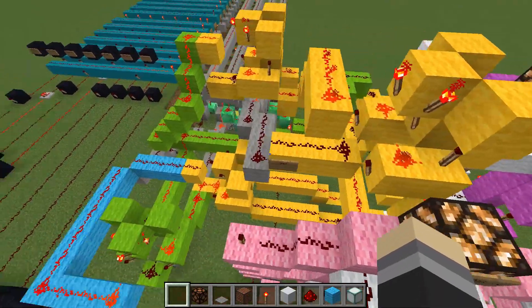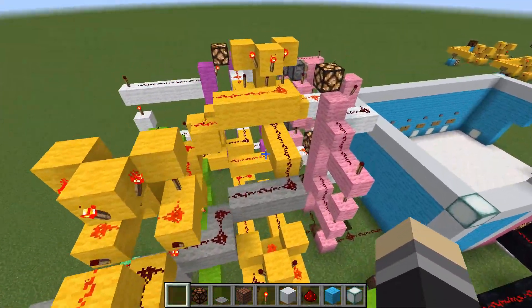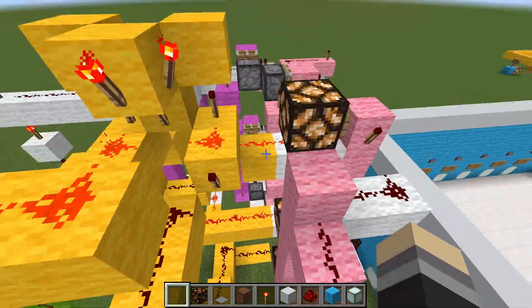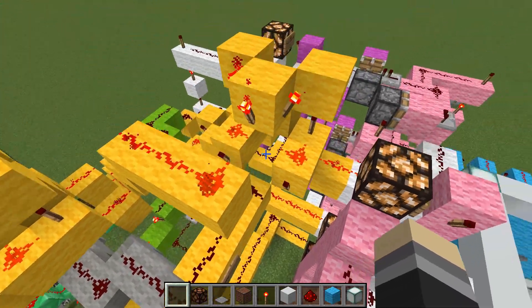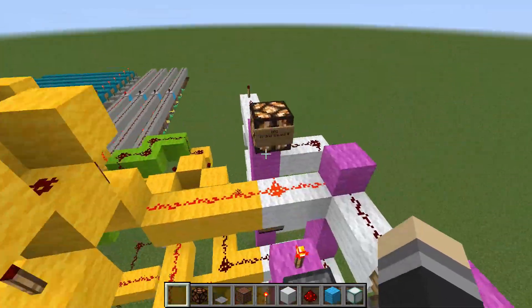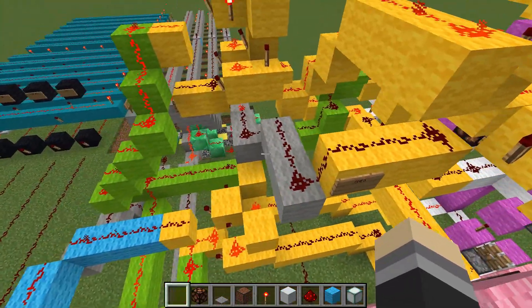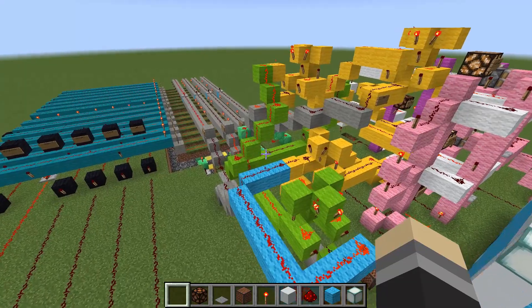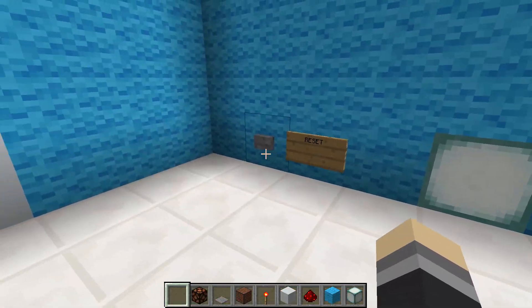The wiring is described as 'a big scribble' because the vertical memory layout wasn't planned out smartly before building. The creator points out the XOR from the first numbers but says they won't untangle it all on camera. They proceed to reset the numbers.